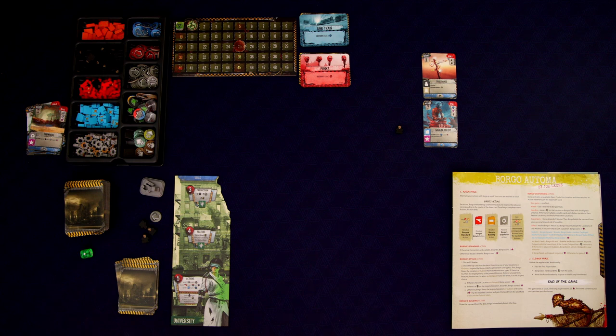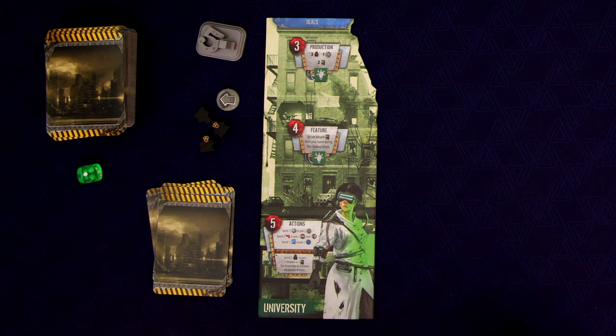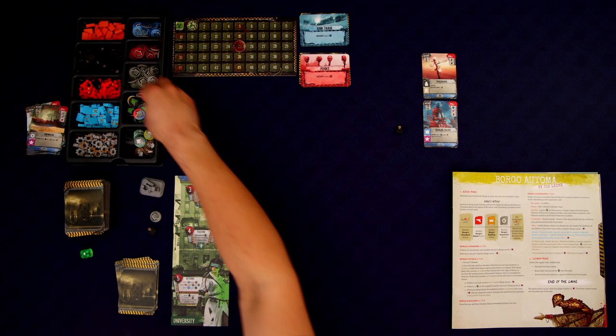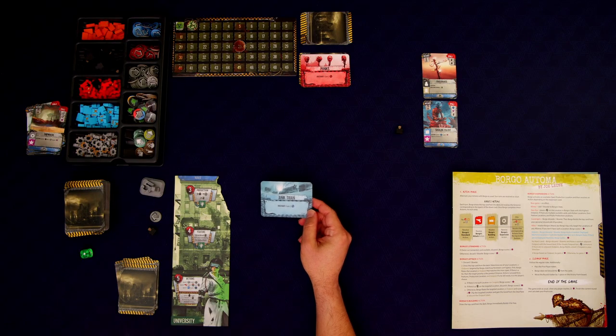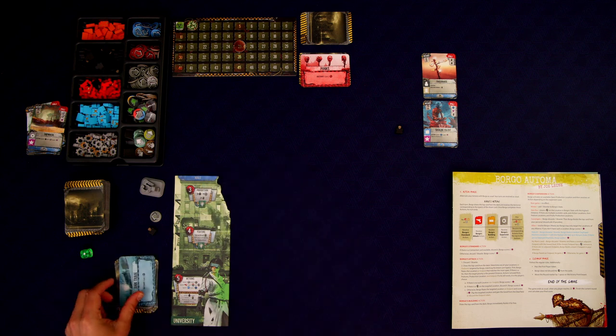Now we get to go to the meat of the game — the action phase — where we alternate taking actions back and forth until we both pass. I can use actions on my board, action cards, build a card from my hand, raise a card, or make deals. The first action I'd like to take is to grab one of these connection cards. There's the junk train and the punks — as an action I can spend two workers to grab one. I want to take that junk train, which goes into my hand. Later as an action I can play it to get three blue contact tokens, which will help me make deals as we go forward.